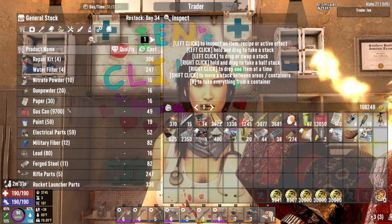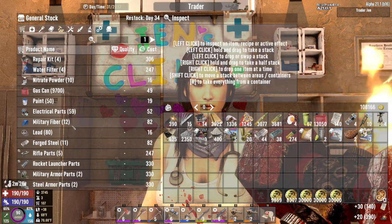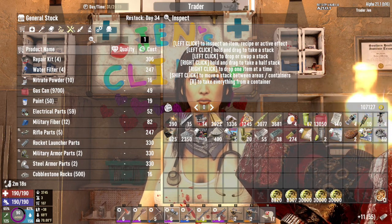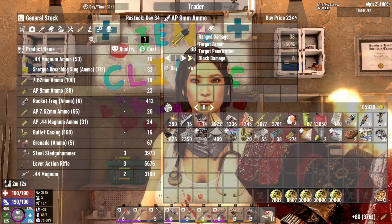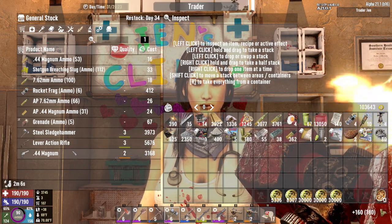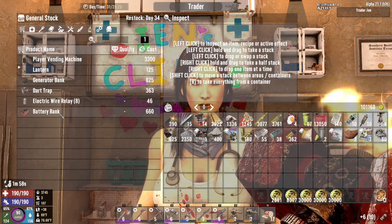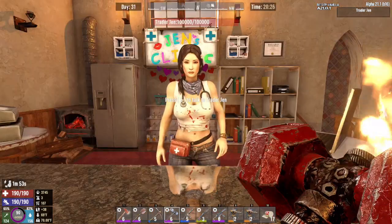Give me all of that. Give me all the paper. Give me all the lead. Give me all the steel. Give me all the nine mil. Give me all the AP nine mil. Lots of bullet casings — appreciate that. Rocket frag ammo — I'll take all of that. Nothing else there. You just brightened my day.